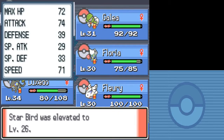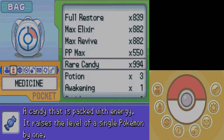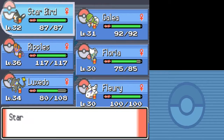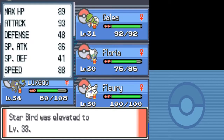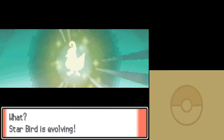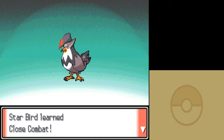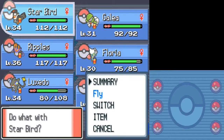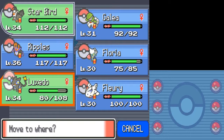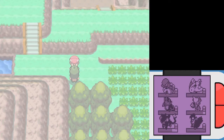I don't want to spend the next hour trying to train up this Staravia now that I have Togekiss. Rare candies away — drug out my bird. It needs the power of Close Combat! Goodbye, Steel Wing. Now that you know how to do that, I'm gonna switch you out for what I actually need to train, which is Galea and Flurry.